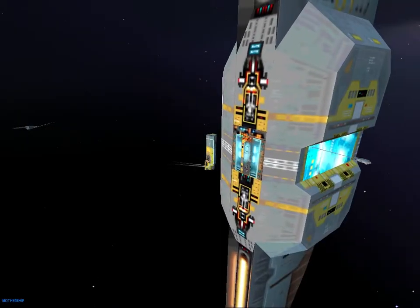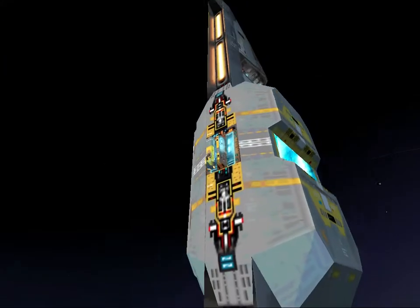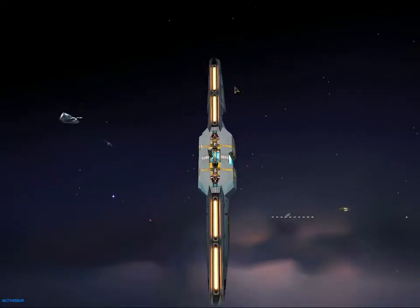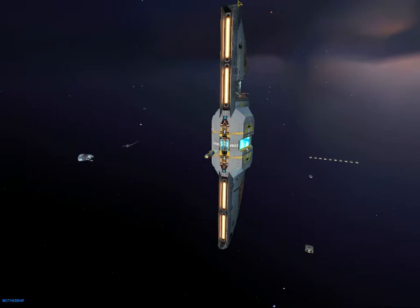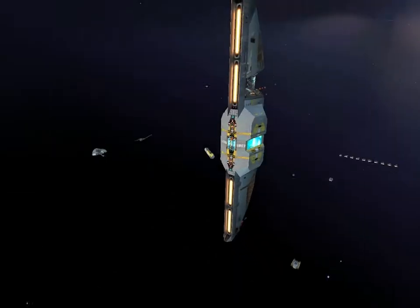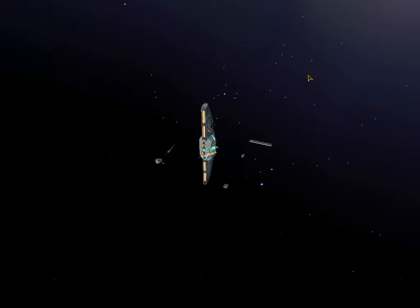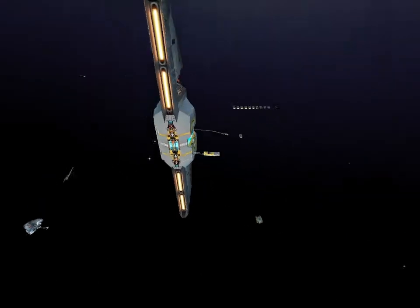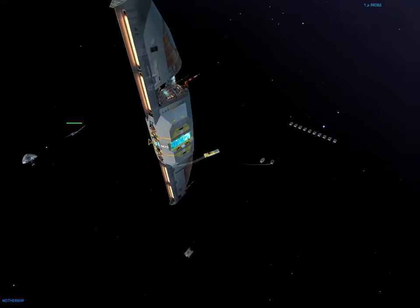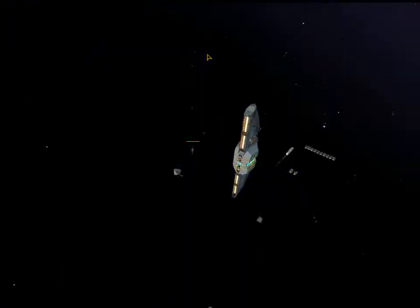I find it kind of amusing that there are only two resource dump points on the mothership — it's such a big ship that couldn't fit more on there. And it's also slightly funny that despite the fact that the mothership obviously has very big thrusters and probably has the ability to move, it never moves. It cannot move. It can only move through hyperspace, and that's not nearly the same thing at all. The heavy corvettes are building, so let's go find out what happens with the Khar-Selim.